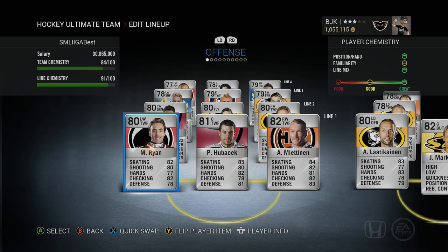Hey guys, Bojo here back again for another NHL 16 Hockey Ultimate Team build. Today we're moving on to the next league and we're going to be doing the best overall SM Liiga, or the Finnish Elite League, team that you can build in the game. If you missed out on our SHL, AHL, and CHL team builds, you can check out the link in the description or the entire playlist on my channel.